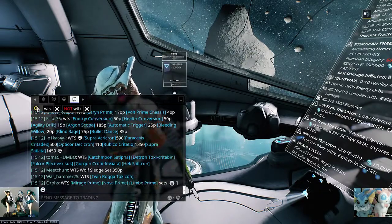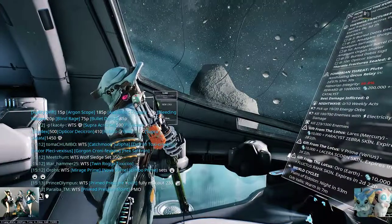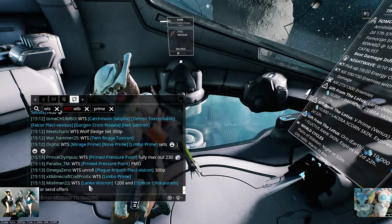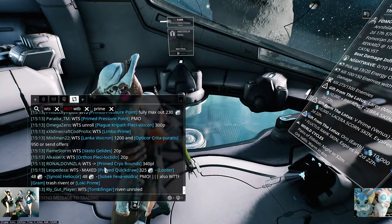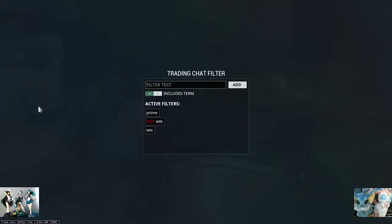Still moving a little bit fast. I know I want to buy prime sets, so let's add 'prime sets'. It's showing me primed mods, showing me terms with 'want to sell'. Limbo Prime — that's a prime set. So I'll be able to see messages that include 'want to sell' or the word 'prime'. That's pretty cool, but it's still not quite what I'm looking for.